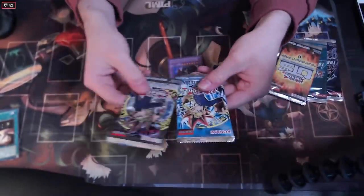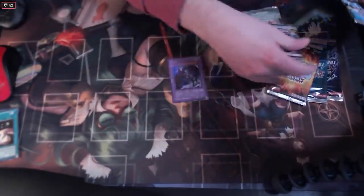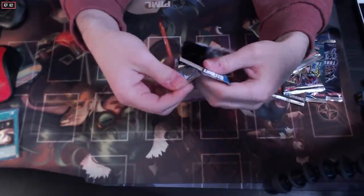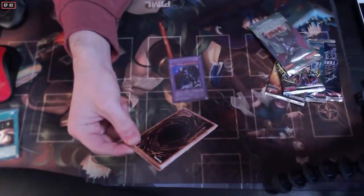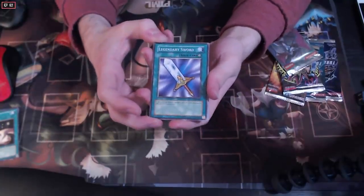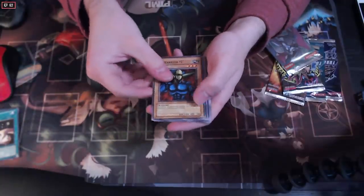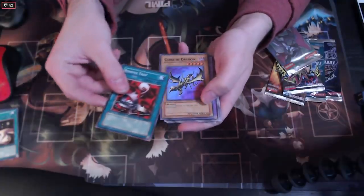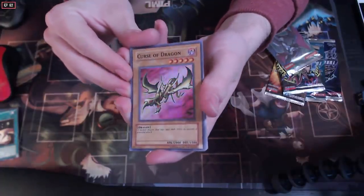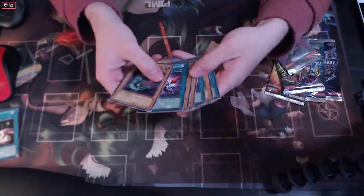Alright, we'll do the core boosters here. We'll go with the LOB first. The legendary sword, M-Warrior Number One, removing some traps here... oh, a Curse of Dragon! Guys, this is a pog opening - Curse of Dragon, super rare! Oh that's pretty! And then a Dragoness the Wicked Knight too - goat format card, love to see it. That's a mint one, beautiful!